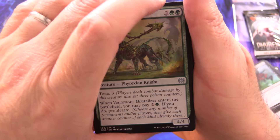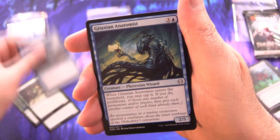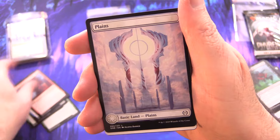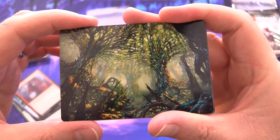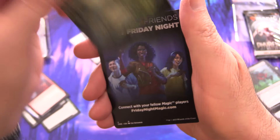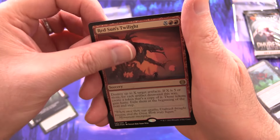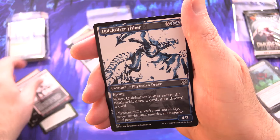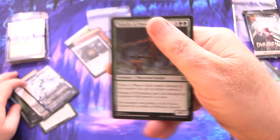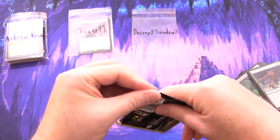Next patron: Joxer19 — thank you for being a patron. Another pack of Phyrexia: All Will Be One. We've got Venomous Brutalizer, Expand the Sphere, Copper Longlegs, Gitaxian Raptor, Gitaxian Anatomist, Thriller Possibility, and Plains. Art card is the Hunter Maze — looks a bit like the Mycosynth thing. We've got a Poison Counter token. Foil Red Sun's Twilight, and a Soulless Jailor for the rare. Furnace Punisher, Quicksilver Fissure, and Paladin of Predation. Like I said, there's about 50 million Phyrexians in this set.